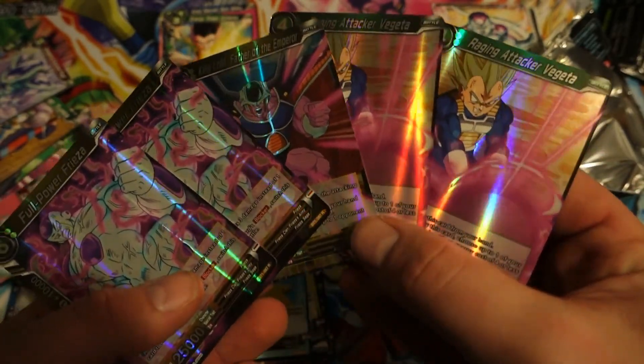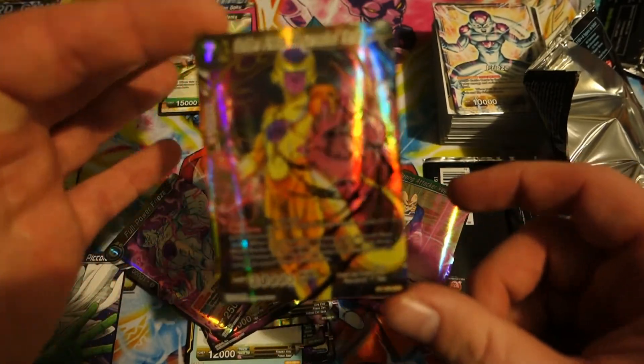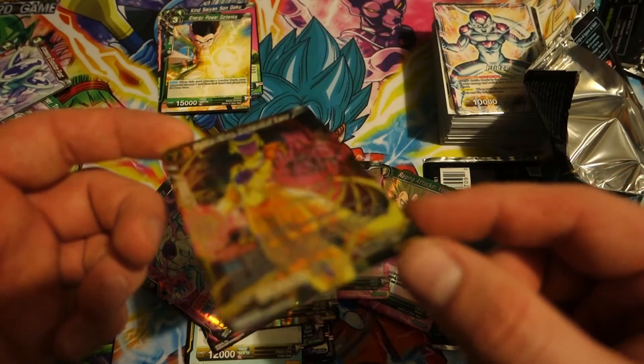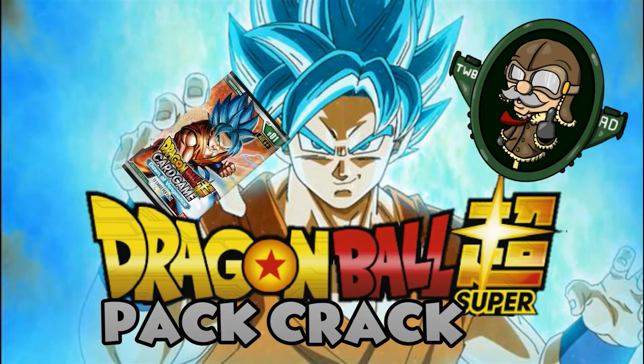And obviously the jewel of the crown — look at that. It's all yellow and green, but oh, that's beautiful. Get that in a sleeve right away. It's kind of hard — the camera doesn't like to focus in on the foils. I think there's just so much going on with the Dragon Ball Super stuff.